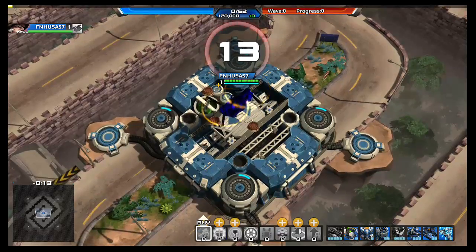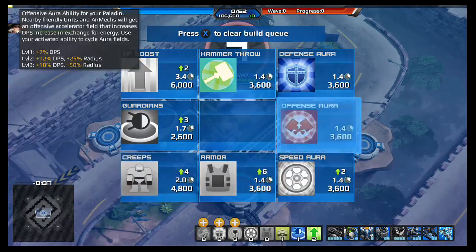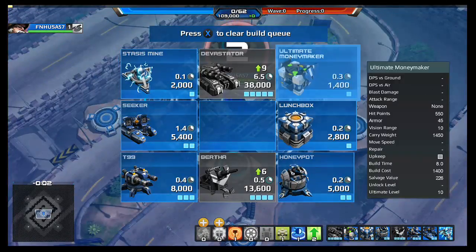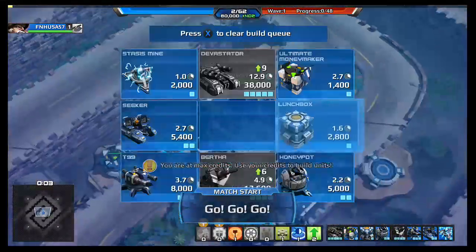I'm doing this video because this is one of the hardest ones. First thing you're going to want to do: buy the XP boost, buy Guardians — one to Creeps and one to Offensive Aurors. Then go ahead and buy Ultimate Moneymaker and the Launch Box, which will give your base a shield.